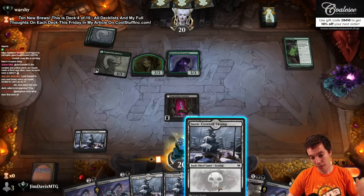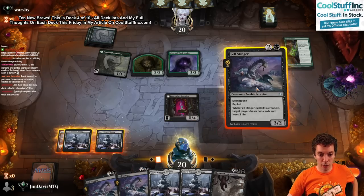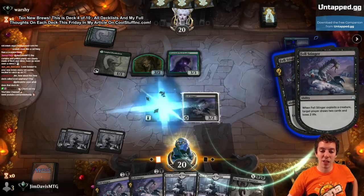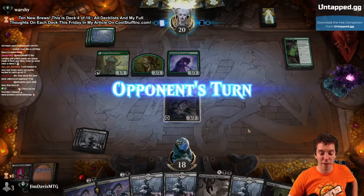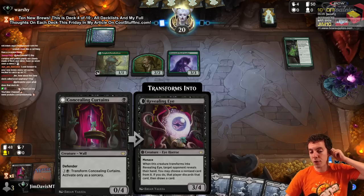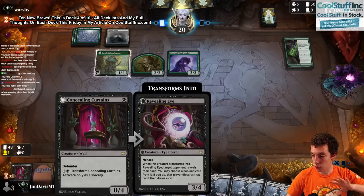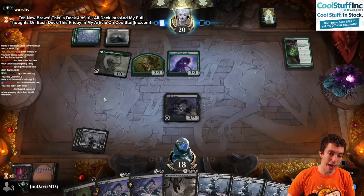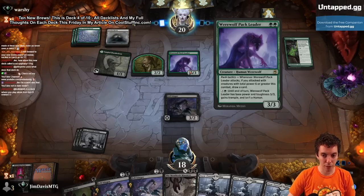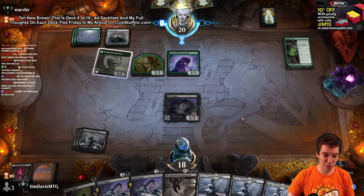We draw our third copy of Fell Stinger. And they went Pack Leader into Wolf - their hand is good. We're going to sack Curtains and just try and do our thing. I didn't love the idea of Curtains when I saw it, but now that I've played with it a little bit, I am extremely unimpressed. The card seems terrible, actually, unless you're specifically trying to beat a spell-based deck. But they're just going to kill it or unsummon it in response and absolutely blow you out. If you tap 3 mana to flip this and they kill it in response, the game is over - you lose.